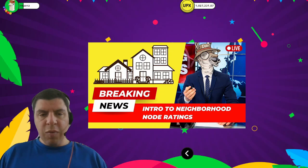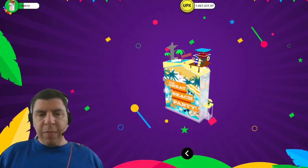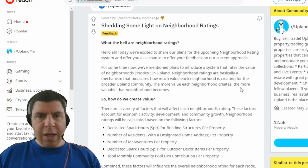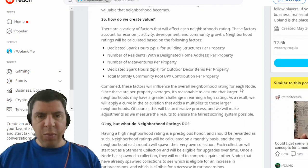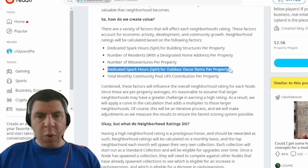As of March 2023, neighborhood ratings have still not been released in Upland. However, in October they did introduce some of the ideas behind how it's going to be calculated. Upland has proposed a number of different metrics to determine if a neighborhood has strong enough economic activity to spawn a new collection for that neighborhood, providing players with a potential one-time bonus and boosted earnings on their property yield. One of those metrics is dedicated spark hours for outdoor decor items per property.